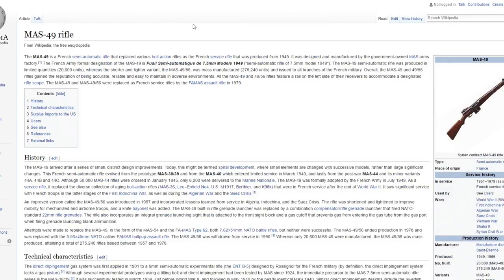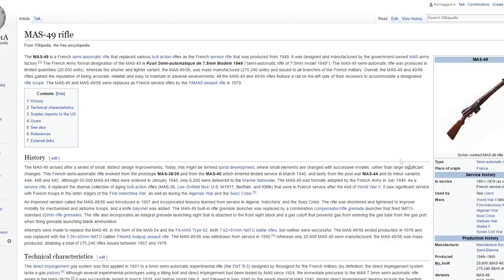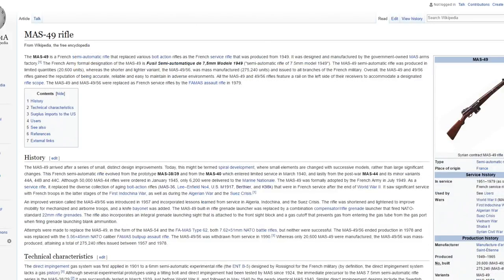The next two guns are the MAS 49 and the MAS 38. One is a semi-auto rifle and one is a submachine gun. They both look pretty badass and I think they could both maybe make it into the game. They were both in many wars, mainly World War 2. For World War 2 specifically, it wasn't this exact variant but an earlier one - the MAS 40 - which looks almost identical. The MAS 38 is a submachine gun from France with a 32-round magazine.